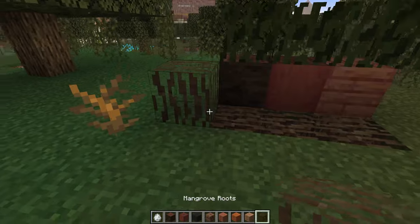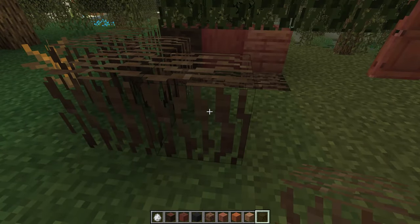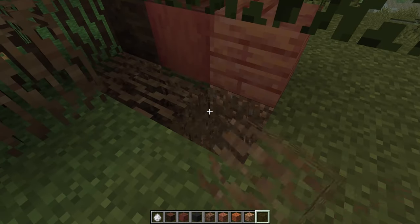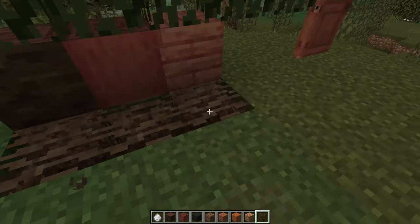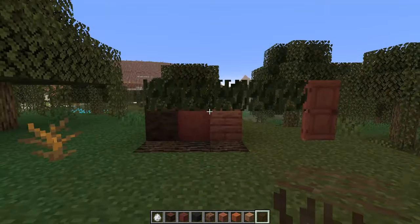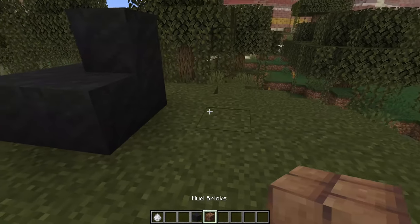These root blocks are also super cool. The mod developer decided to make them in the form of leaf blocks, so they'll break just as easily as leaves and they sound a lot like leaves when placing or breaking them. I think that's a great way to implement these root blocks, although I kind of pictured them being a little thicker and more related to wood than to leaves. It really makes me wonder what Mojang is going to decide to do — will the root blocks be closer to leaves or closer to wood in the final update?